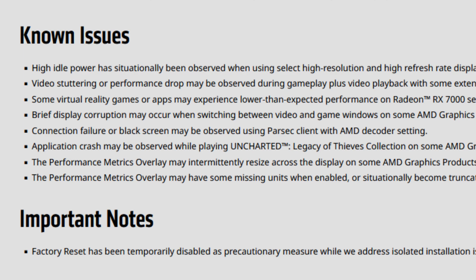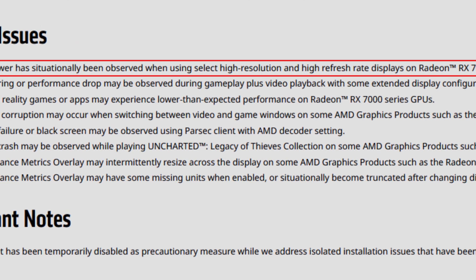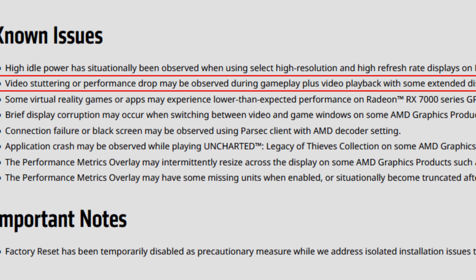As for the known issues, the first one is high idle power has situationally been observed when using select high resolution and high refresh rate panels on Radeon RX 7000 series GPUs. I hope they don't push this to the next GPU generation — it's annoying. For me it's fine at 16 watts idle, but some users have been having really rough times with like 40, 50, even 100 watts on idle — for example on a 4K 120Hz display. I use 1440p ultrawide 160Hz and it's perfect.